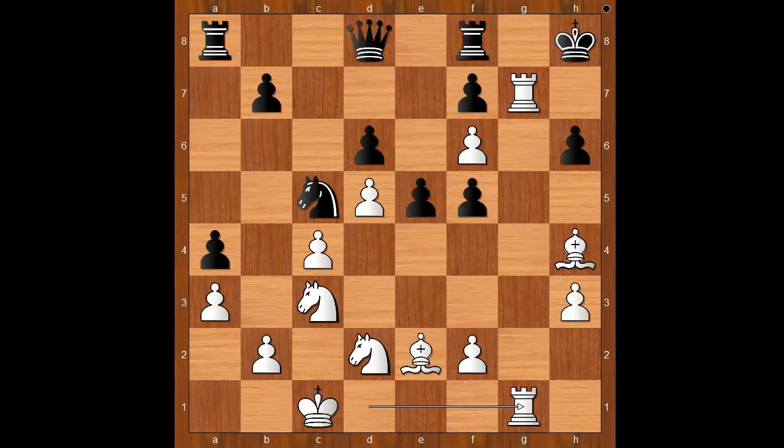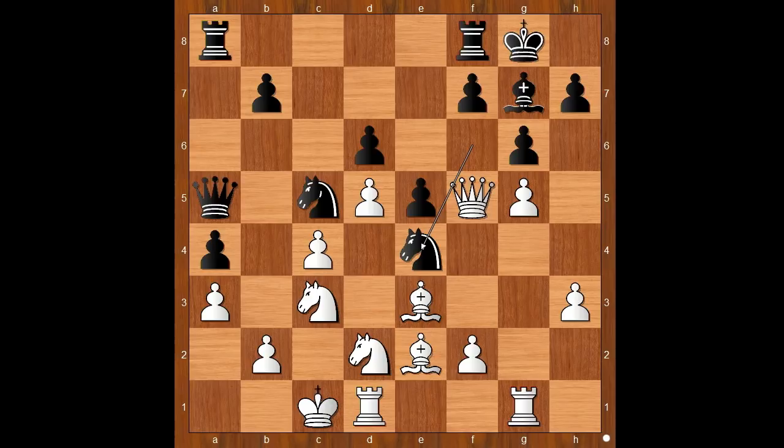Back to our game. To avoid this variation, Bibisara played knight from f to e4, threatening to take on c3. How to defend the knight on c3? Please pause again and find the best move for white. There was another shock — Ting G.O.L.A. played queen takes knight on e4. What a move, what a game! Knight takes on e4, knight on d takes on e4. White has three pieces for a queen, but black can't make any progress.